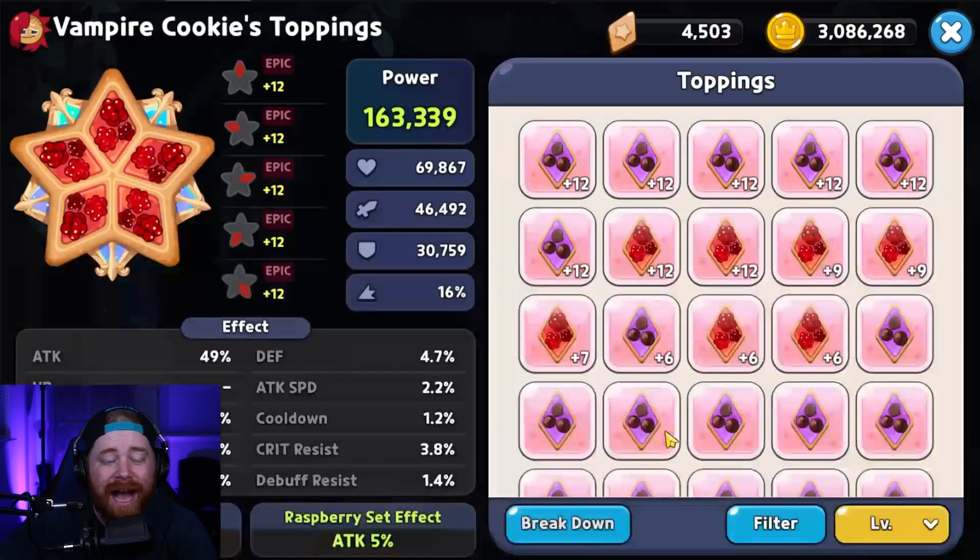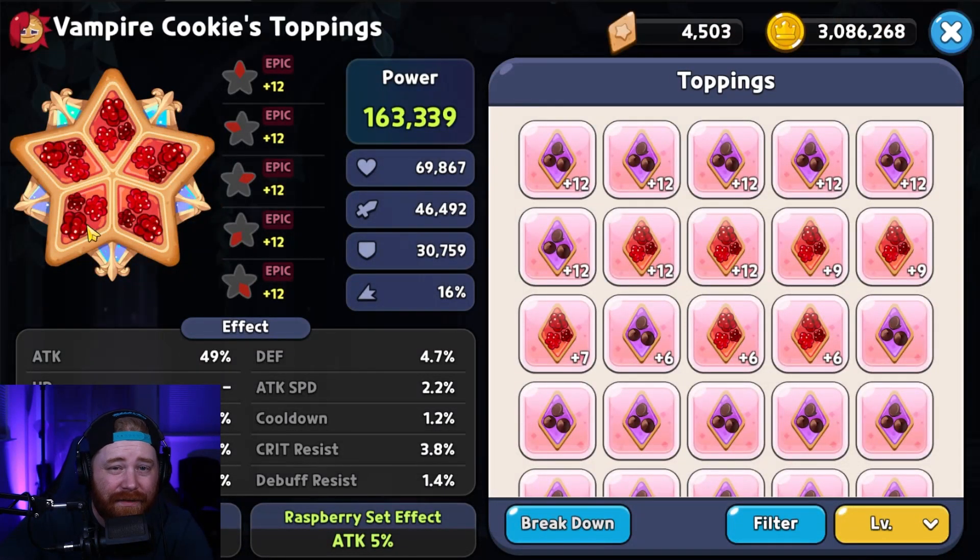For overall toppings, running a full set of Searing Raspberries and building as much attack as you possibly can is ideal. You can build a little into cooldown if you get lucky with those subs, but the three main substats are: additional attack as number one, a little bit of cooldown, and damage resistance. None of those three can really hurt Vampire — but he is primarily a damage dealer there to do as much damage as possible, so focus on building additional damage.